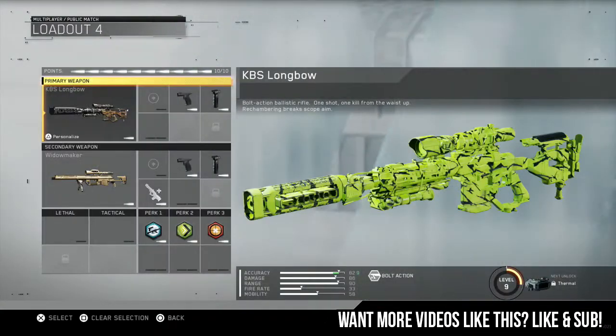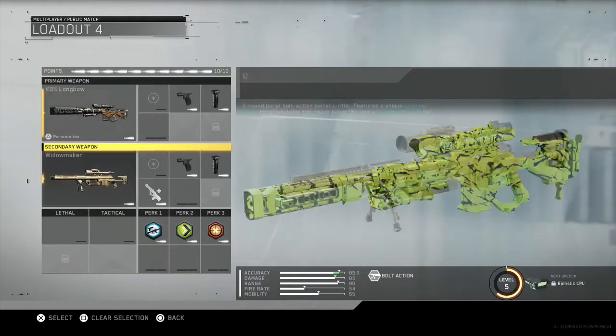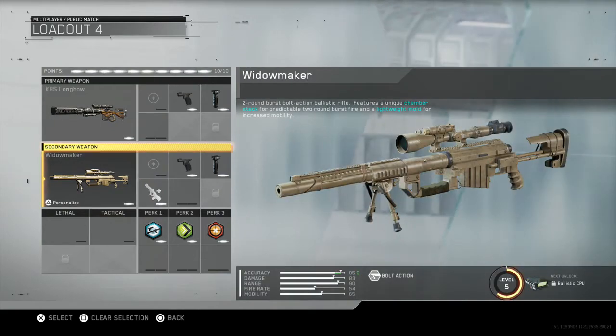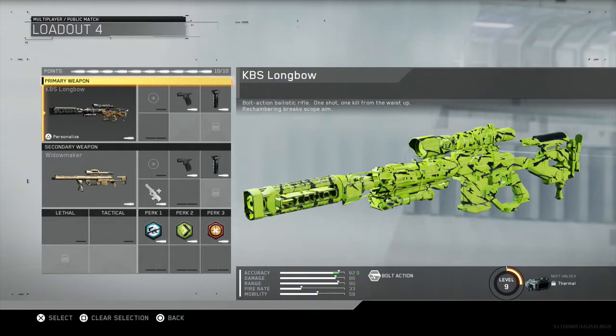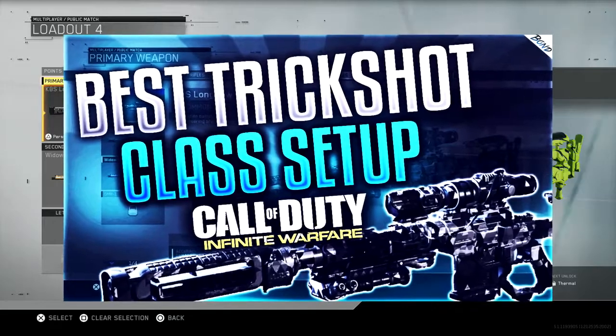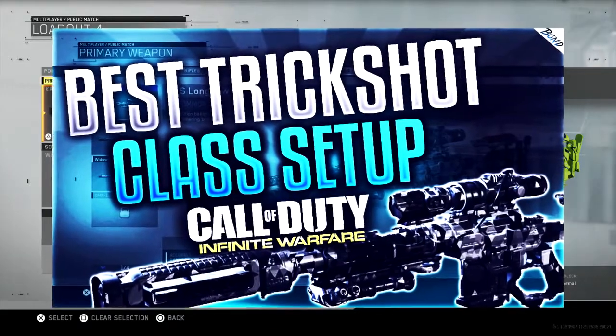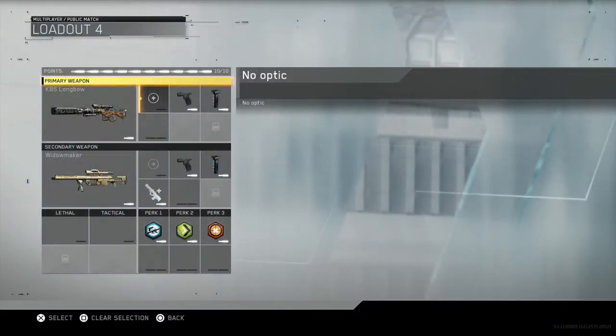We don't have the intervention unlocked, sadly, on this weekend's beta. Possibly in the next weekend, I believe they might do it. But as you can see, I do have overkill and I have both snipers on both. If you haven't seen my trickshot class video, make sure you go have a look at it. But I'm sure you guys will do a mix of both, just as myself. Let's get straight into it.